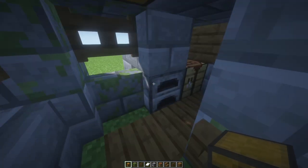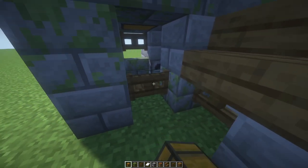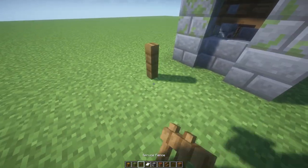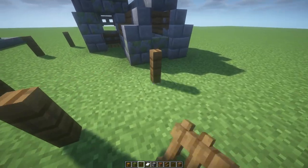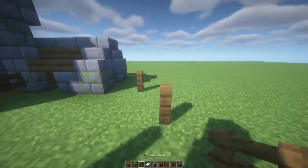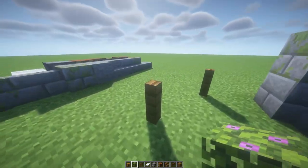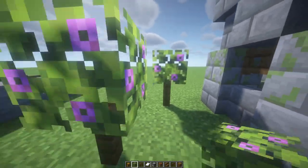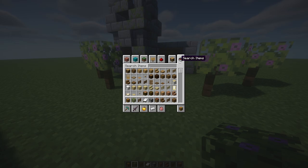We're gonna place a chest that's gonna be kind of hidden up here, even though everyone's gonna see it. On the outside we can create little trees with some spruce fences and then some flowering azalea on top, just like that.